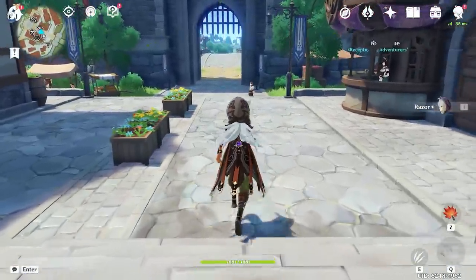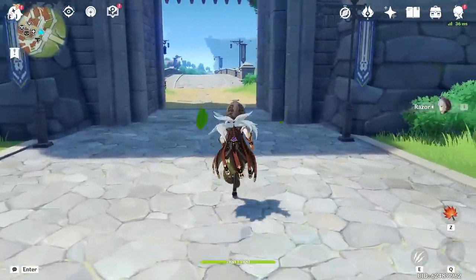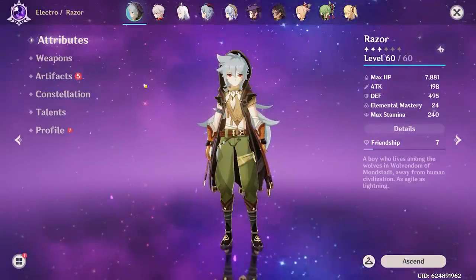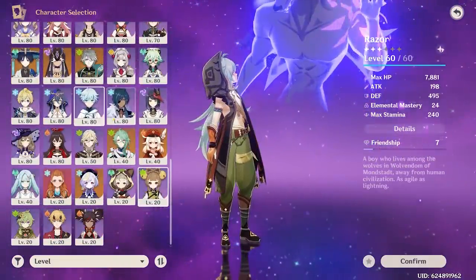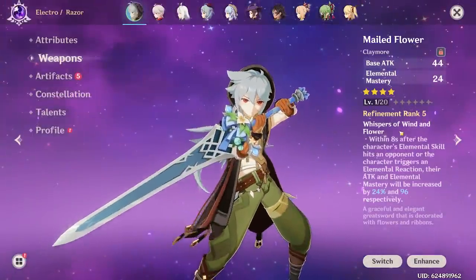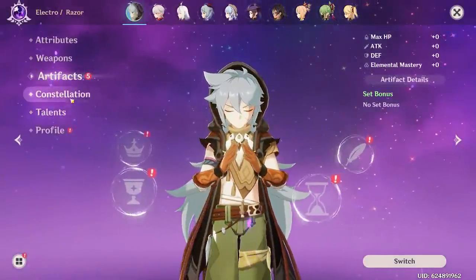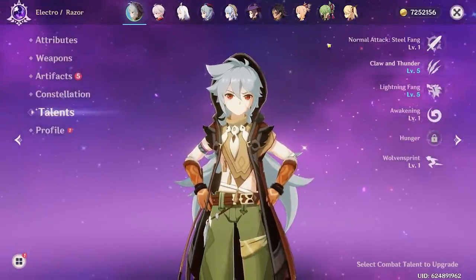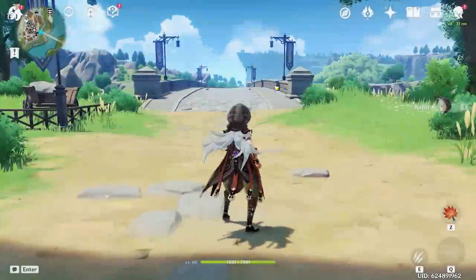Now I've neglected Razor for a long time, but today that changes. We've pre-grinded some materials and I still have a little bit more to get. As you can see, he is currently level 60, but a majority of my characters are level 80. His current weapon is a level 1 Mailed Flower. He has no artifacts. He is C6 — I just happen to get him a lot. His talents are 1/5/5. Not the greatest Razor ever, but we're gonna change that today.